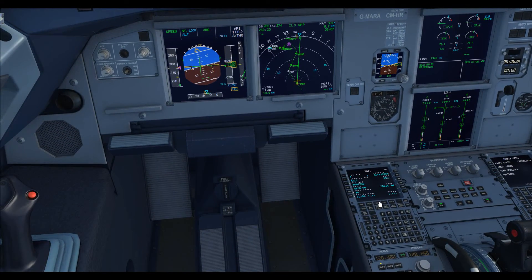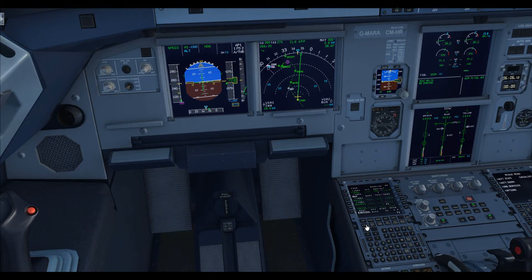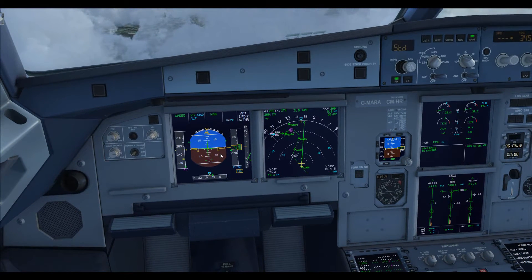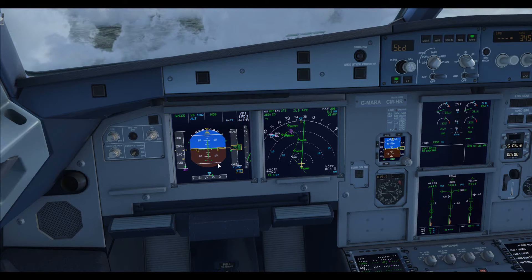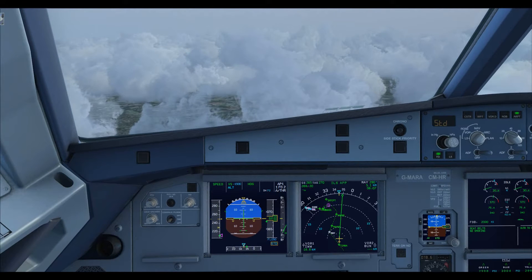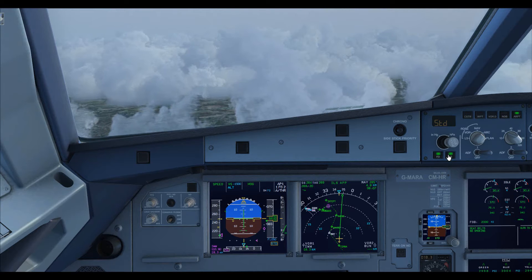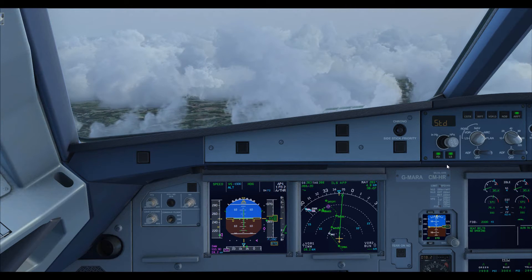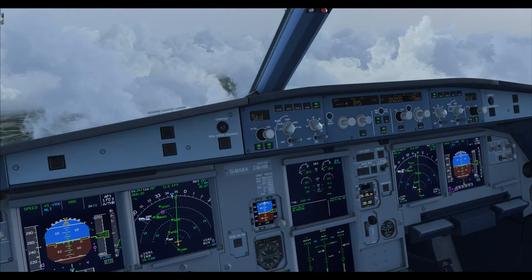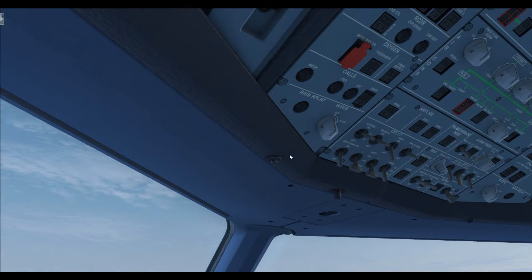We are now on the end phase of the approach, so I see no problem with activating the approach — you just press it twice. The Airbus will now automatically try to slow down to something called green dot speed. Green dot speed is the speed where once you go below it, it would be unsafe without flap. Also trigger the LS button, which stands for ILS — I don't know why it's labelled LS; maybe it stands for something else, I haven't looked it up.